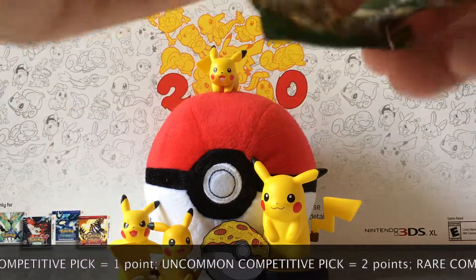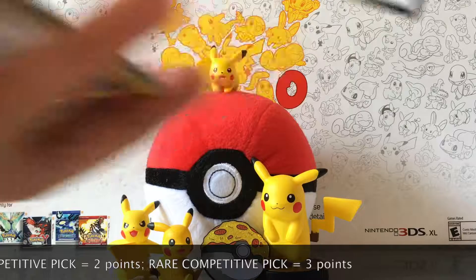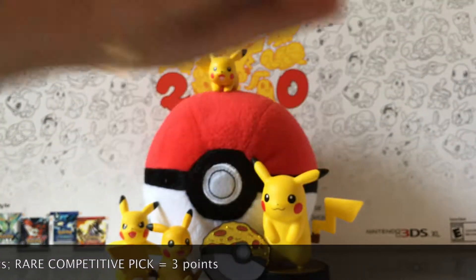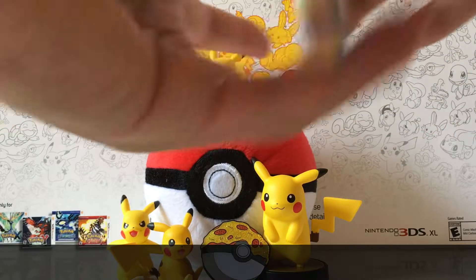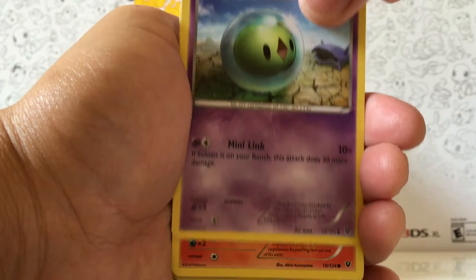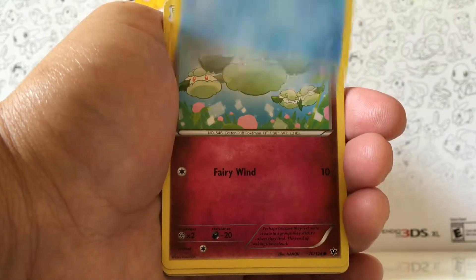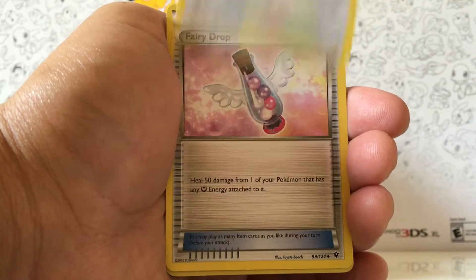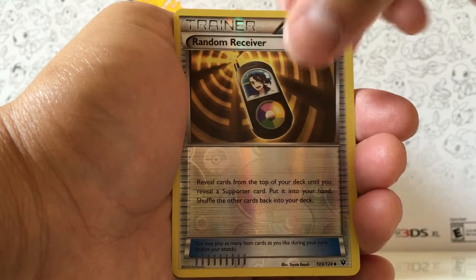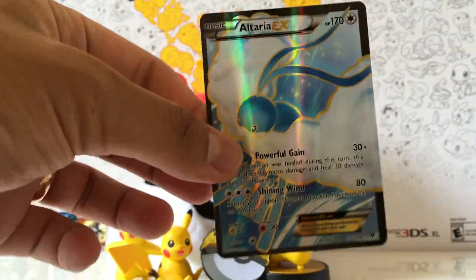Here we go, something good. And as always, thanks again for watching. Here's a code card for you guys. Pack Trick — here we go. Solosis, Fennekin, Whismur, Seel, Cottonee. Fighting Energy, Strong Energy, Mancino, Fairy Drop, Random Receiver. Altaria, EX Fullard.